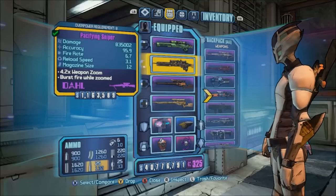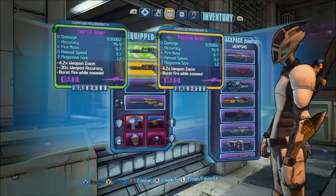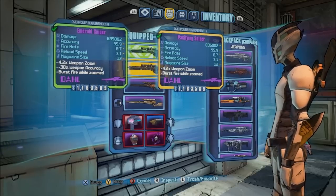As you can see, these two guns are made with the exact same parts. The only difference is the skin on the Emerald Sniper is obviously Emerald, as opposed to the standard doll camo.